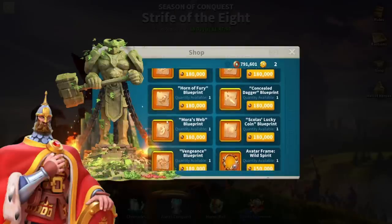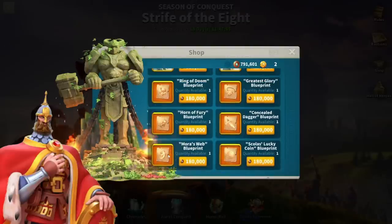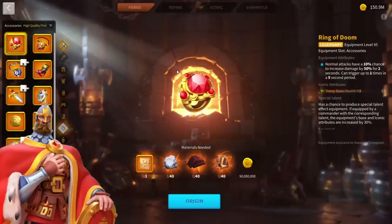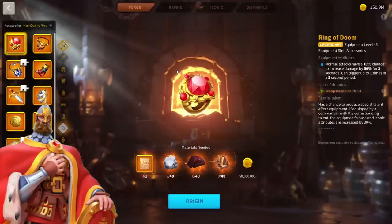Now we are going to craft our fourth legendary accessory in Rise of Kingdoms, which is going to be another Ring of Doom. I already have a Ring of Doom, a Horn of Fury, and a Vengeance — now we are going to craft another Ring of Doom. Hopefully this time we will get a special talent. Let me sort out my materials real quick and we will be back once I have 40 of each.